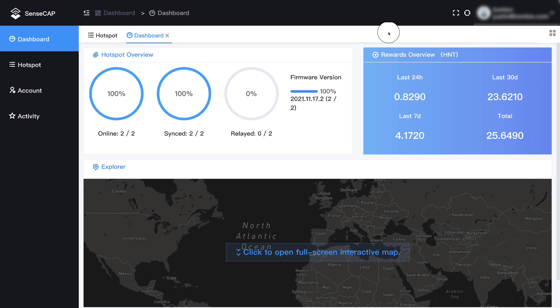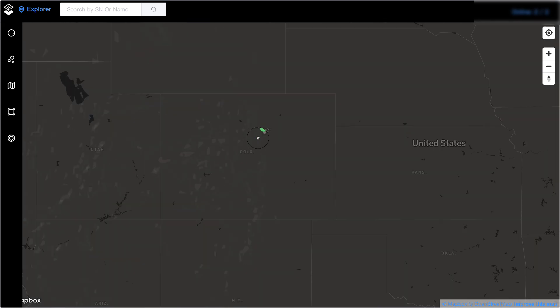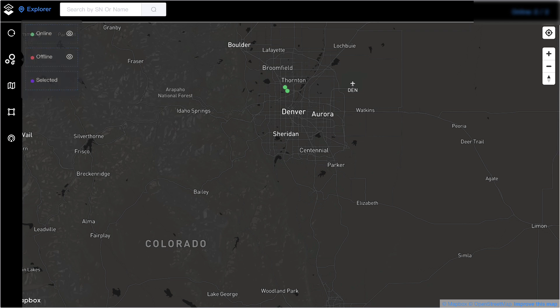This is the SenseCap dashboard. Right off the bat I can see I have two miners that are online — they're synced and they're not relayed. I've got their firmware version right here, I can see reward information. I can make this full screen or refresh the data. I can go into this interactive map and locate where the miners are specifically. I also have information on the right side to determine if they're online or offline — I can put satellite or streets view over it. There's a lot of useful information here.